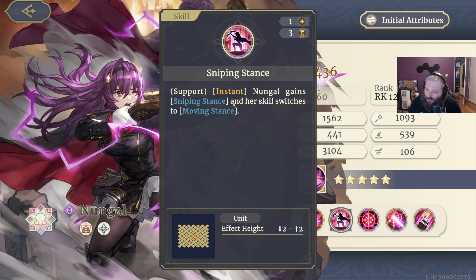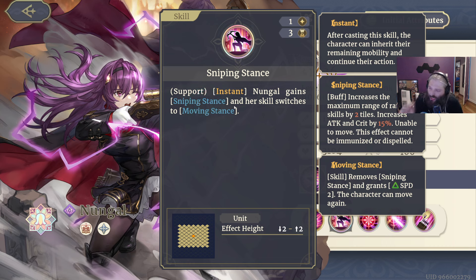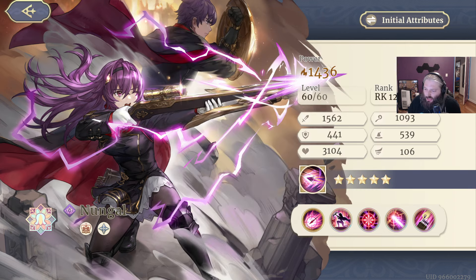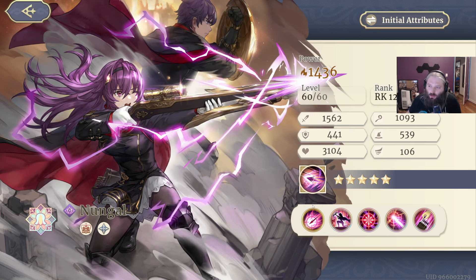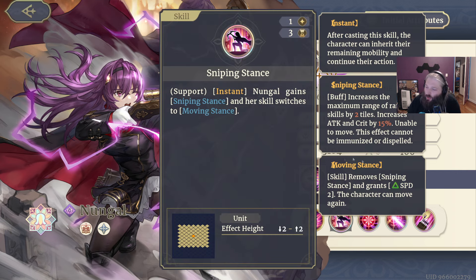It's an instant ability that lets her switch between sniping stance and moving stance. Sniping stance means you can't move, but your maximum range on ranged abilities increases by two tiles and your attack and crit increase by 15%. That means if you don't move and use sniping stance, you have three extra range on abilities — so something that was three-to-five range becomes three-to-eight. She can just snipe from across the map. When you switch to moving stance again, she gains a bunch of speed so her turn comes up faster.